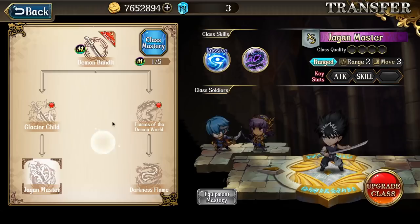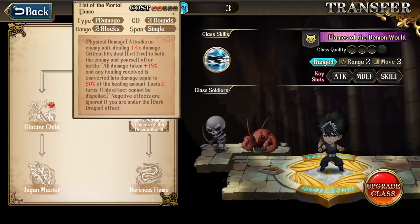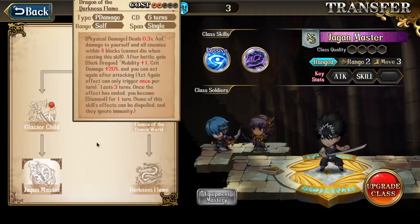His other two two-point skills that are great: the first is from the Demon class, Fists of Mortal Flame. We saw this used against Lestelle in the second battle. This skill attacks an enemy unit dealing 1.4 times damage. On a Critical Hit, it deals evil-fired damage to both the enemy and yourself after battle, and the effect increases all damage taken by 15% and converts any healing received into damage equal to 50% of the healing amount. This lasts two turns and cannot be dispelled. However, the negative effects are ignored if you are under the Dark Dragon effect. That is why you generally use Dragon of Darkness Flame first, then this second skill.